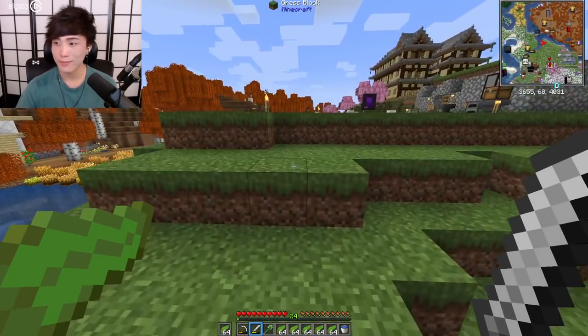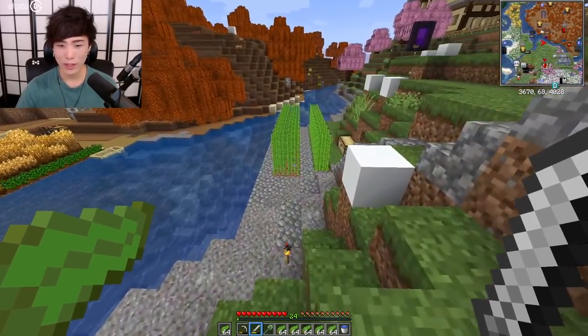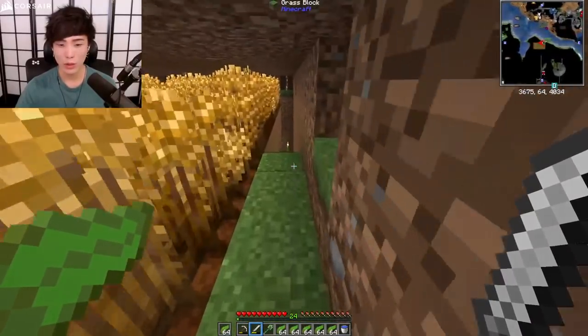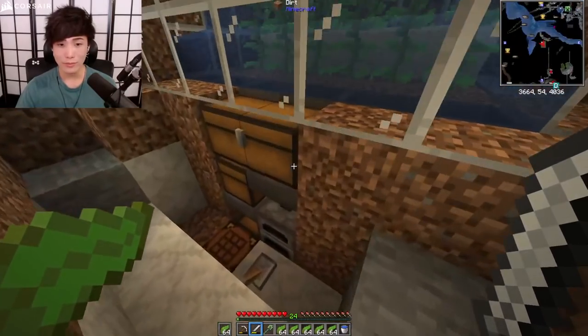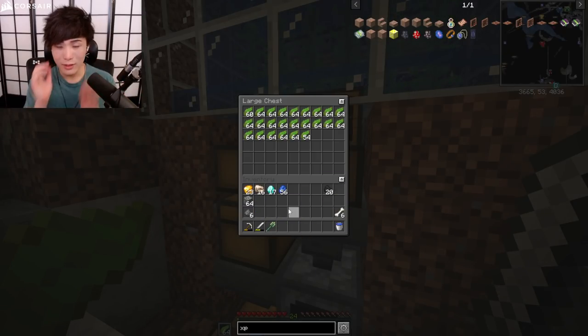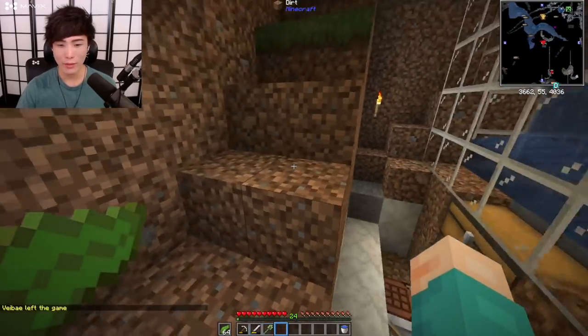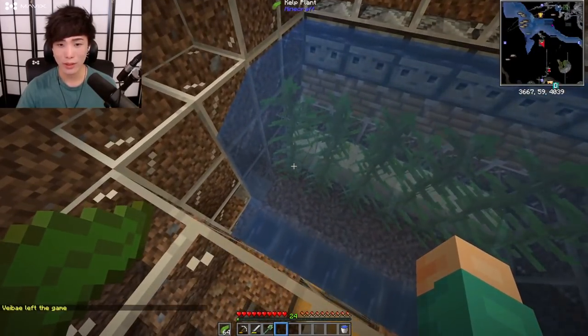I was muted this whole time! How long was I muted for? Anyway, what we need is an experience enchantment book so we can enchant and use low levels for resetting. Put all this stuff in. That thing wasn't even cooking because of how scuffed it is - this thing grows so slowly, it's absolutely terrible. What we need is a book and I don't quite have a book exactly - that's the problem.